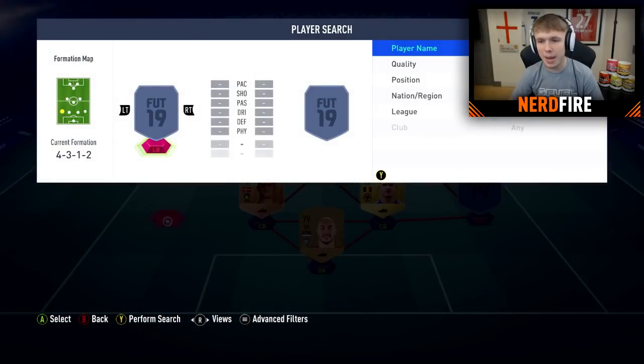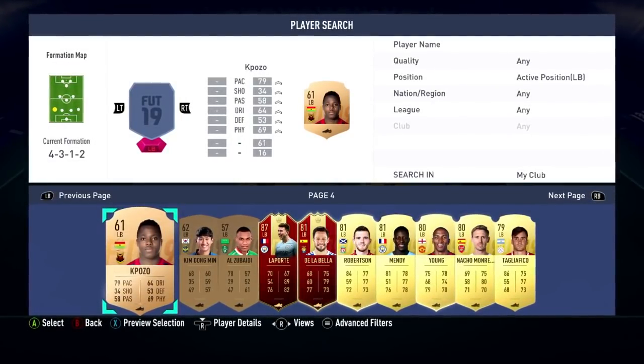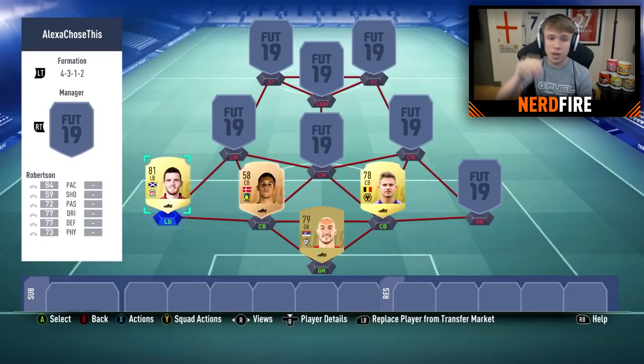Going to left-back now. We have 7 pages of left-backs. Alexa, pick a number between 1 and 7. Your random number is 4. Page 4 for left-back. I swear if it says 1 to 3 I'm not going to be happy — we've got some decent gold left-backs at the end. Alexa, pick a number between 1 and 10. Your random number is 6 — Robertson. That's not bad. Probably our best player so far. We'll take Robertson.